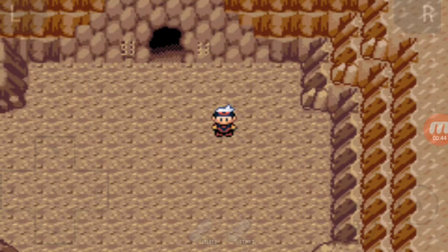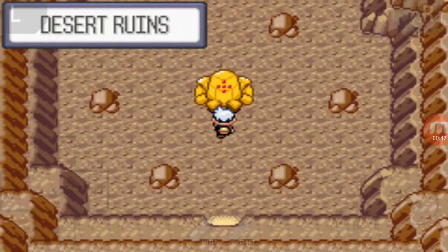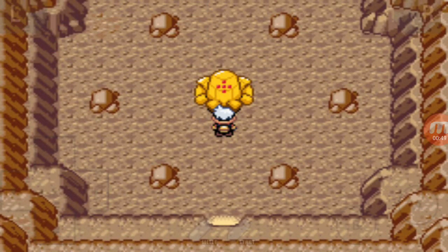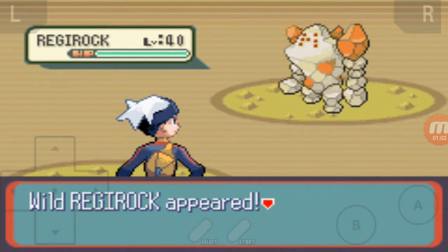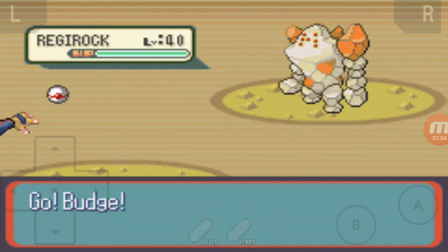I don't know how the hell anyone's going to read the encrypted code, but I have put Budge up in front so I can paralyze this big thing that looks like a big block of butter with tomato sauce droplets. You want Regi Rock in real life? Just get a big block of butter, tomato sauce — drop three on each side and then put one in the middle.